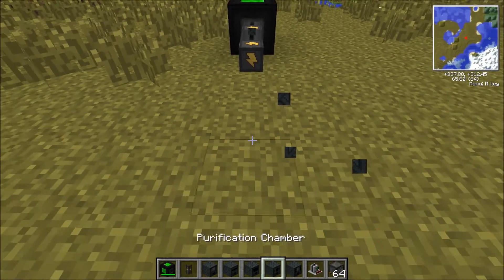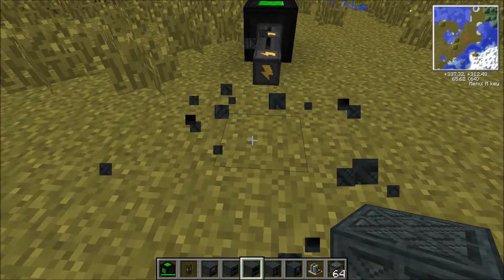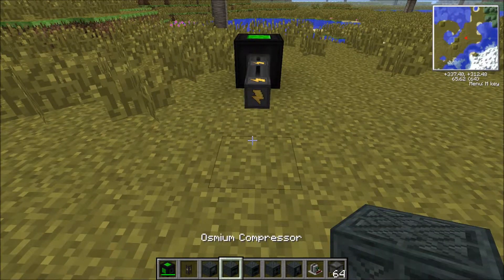Now we're going to move on to the combiner. Certain recipes will require something in the bottom slot and something at the top. If you just click R on some recipes it will show you what you need to put in the combiner. Quite often you need osmium and something, or diamond down here and something at the top. That's what the combiner does.